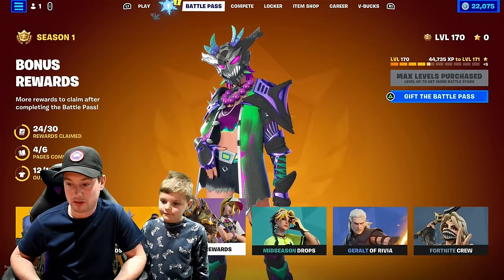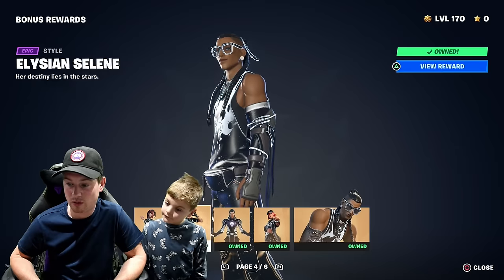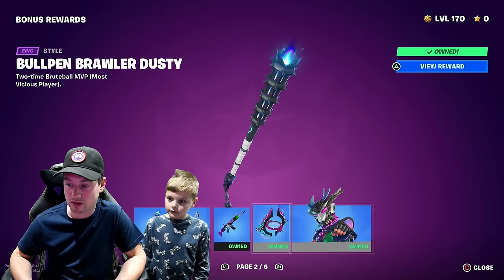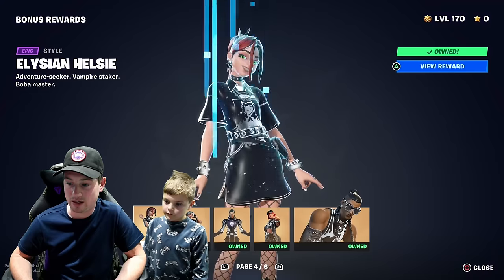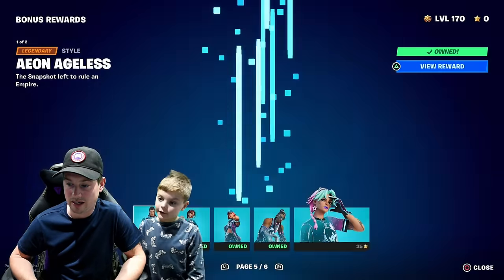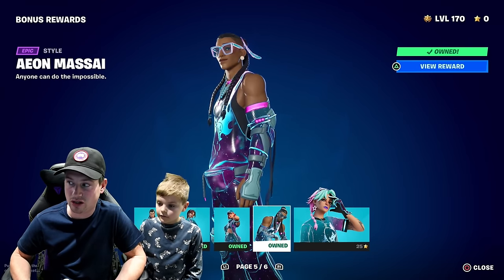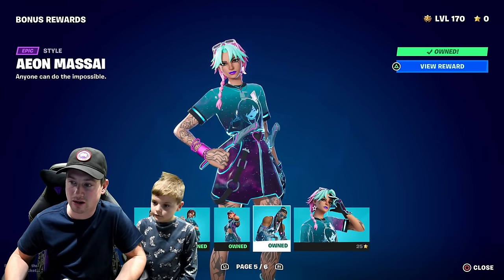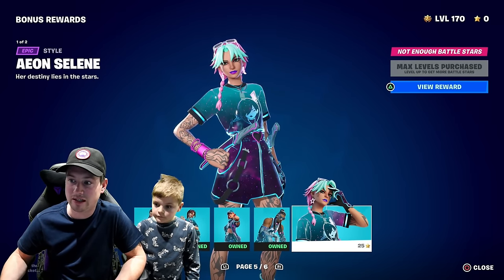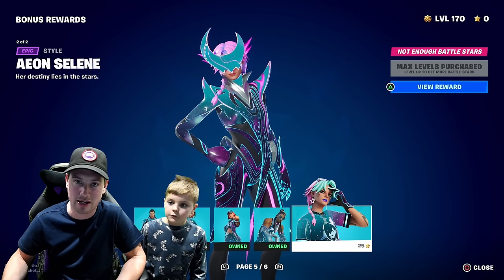Also, if I go to Battle Pass and go to Bonus Rewards Ready, you can now unlock every page. We unlocked page 1, 2, and 3, and today I unlocked all of page 4, which are cool styles. And I've unlocked nearly all of page 5. These have actually unlocked early — they were supposed to unlock in two days' time but all of this has unlocked early. Because of the update, Fortnite have decided to drop everything early, so now I need to hurry up to unlock them all.